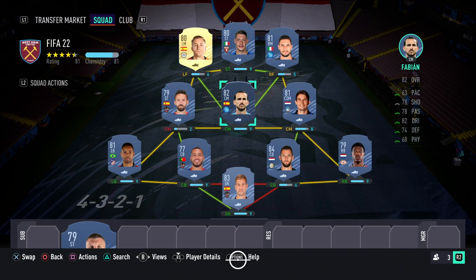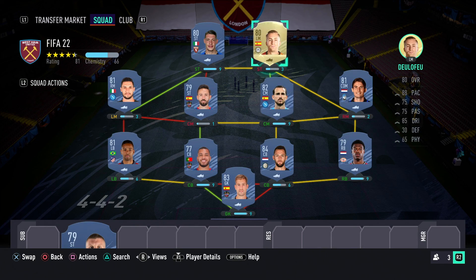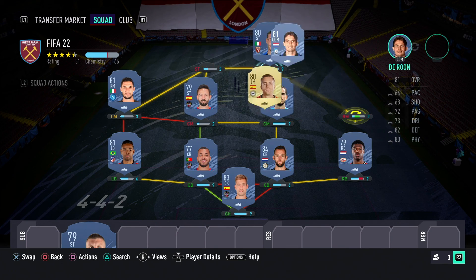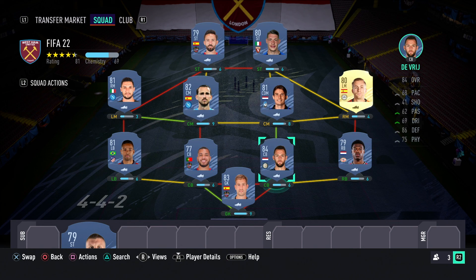So yeah, this is the squad. You play a 4-4-2 with Belotti up front alongside Morales, and Fabian on the left. Thanks for watching today's video guys — please subscribe, like, turn on post notifications. Have a good day and peace.